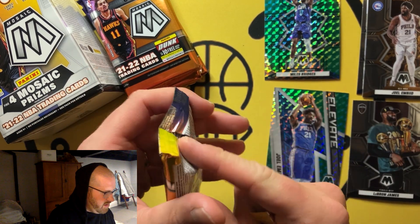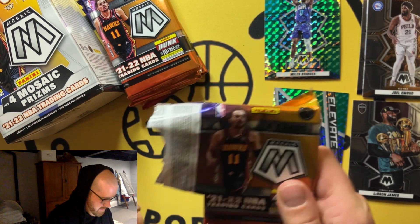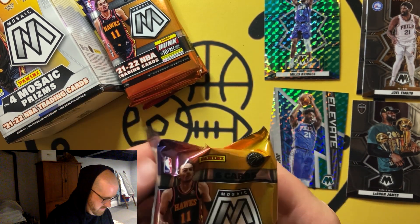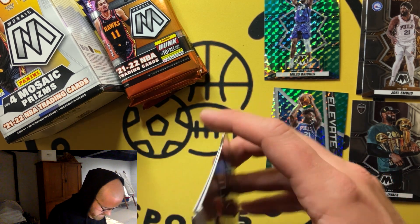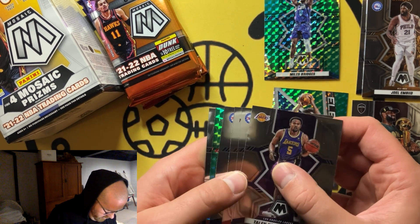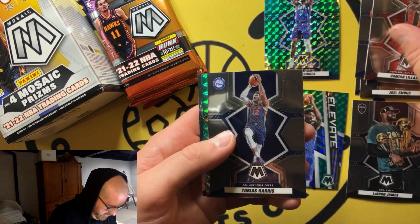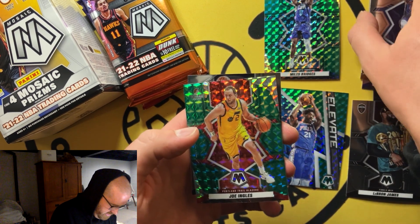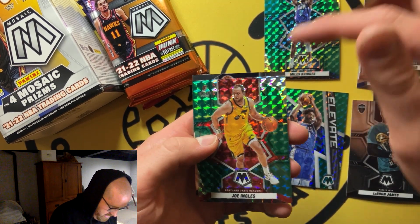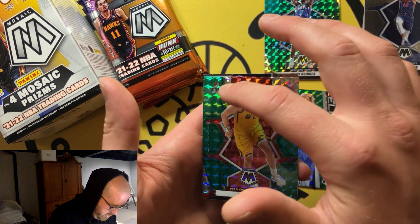I often get called your name but today you get called mine for this moment. That pack was a tough rip. No Genesis — another green THT, Danny Green — the green before the green. And Joe Ingles, the dentist. Not a lot going on here that I love. Green is not a parallel match to the Portland Trail Blazers logo with the Jazz jersey.